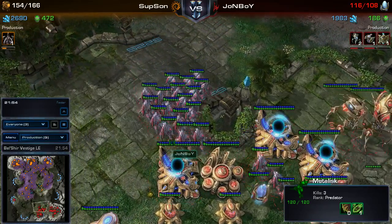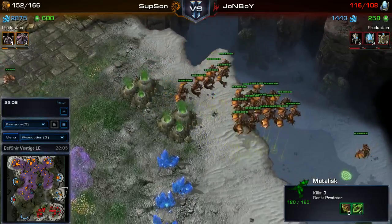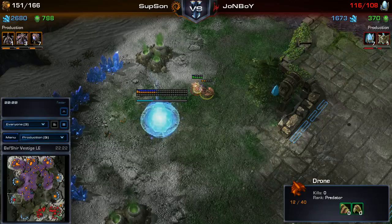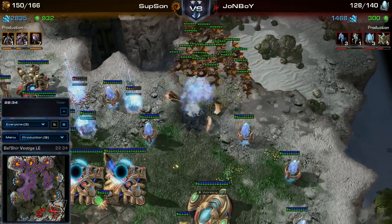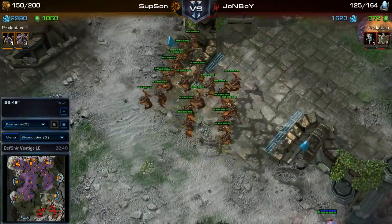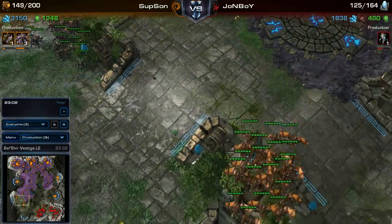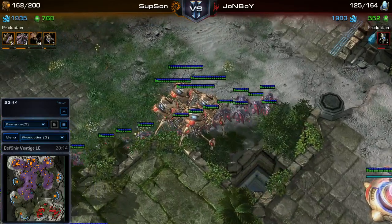The Zerg player probably could have pushed in and maybe even ended the game. But the Protoss player did have some Stalkers, and it would have been fairly close with the support from the Photon Cannons. Maybe the Zerg player just wants to get an overwhelming force before moving in. Meanwhile the Protoss is massing once again. Looks like the Zerg player will be trying to move in with some Mutalisks. The Protoss player did put a hidden base on the left-hand side, but the Zerg player just scouted that with a drone — very smart from the Zerg player. The Zerg player is now on six bases, having expanded three times concurrently.